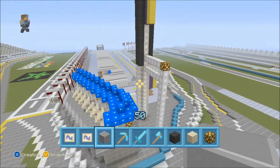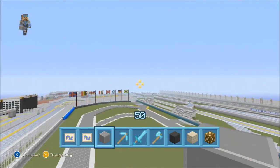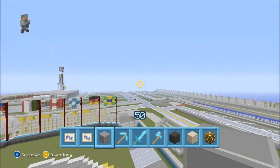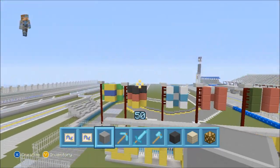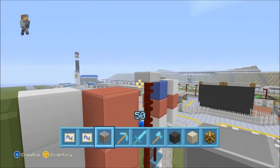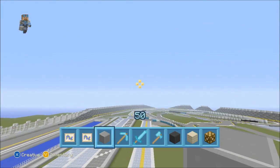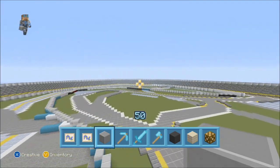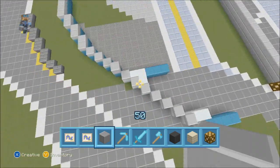I added the road course along with the two different garage areas. The course goes all the way around. We also have the Rolex sign right there with the crown. Then we have as many flags as I could fit — I was thinking of adding more, but since it was coming up close I thought why not just do a video on it now.